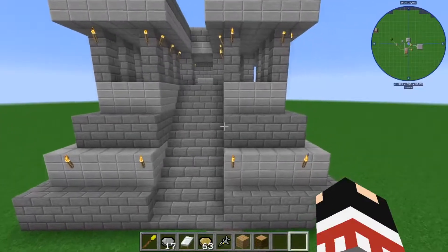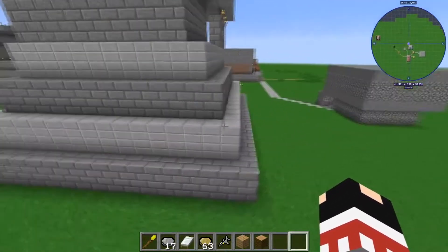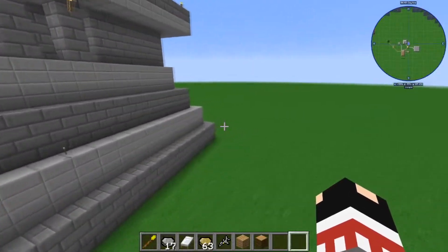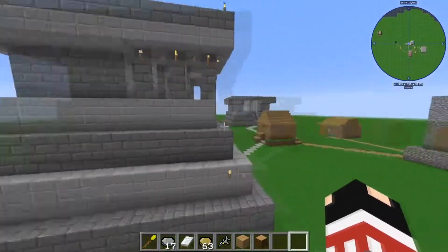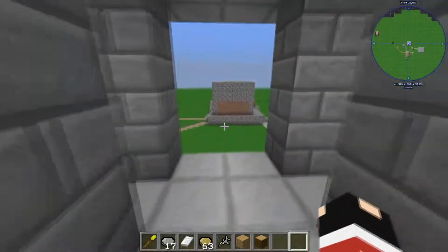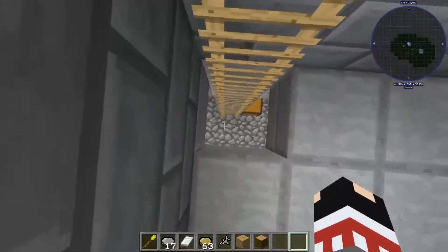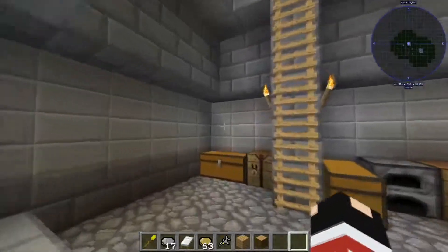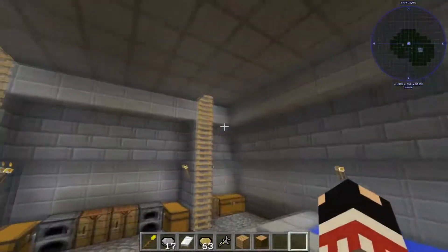Moving on to the pyramids. We are looking at the mid-range pyramid of the Maya, the Shakmul. For one denier ore, 188 cobblestone, 6 wool, 1196 stone, and 43 of any wood — that's 18.6 stacks of stone — you can get yourself this very nice-looking pyramid. It's all made out of stone brick, which looks pretty nice. Going inside, it's very spacious and open — not a maze of corridors, just flat out open.